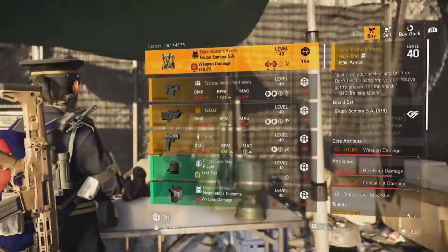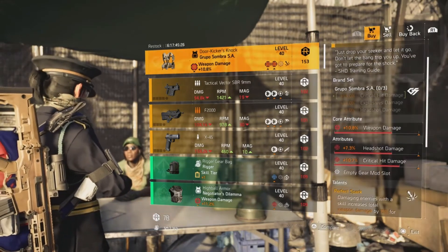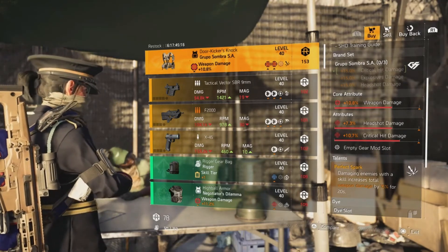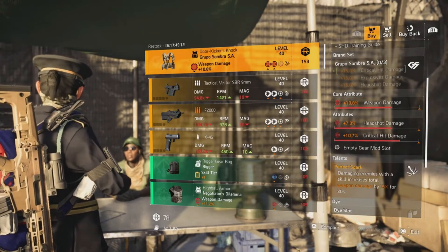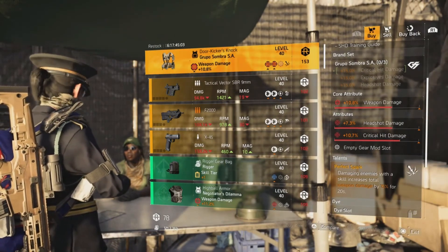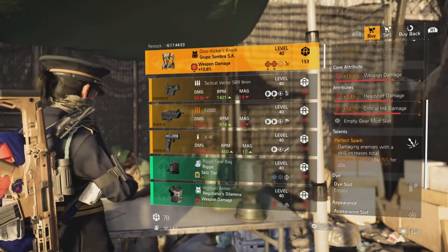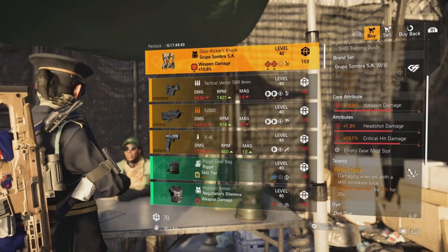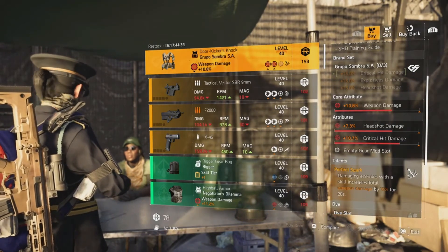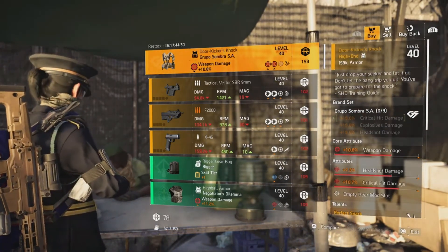Now we're at DZ South for the last item — the Door Kicker's Knock. It's got weapon damage, headshot damage, crit damage, and Perfect Spark. You could change the headshot damage to skill damage or crit chance depending on whether you want to run a hybrid build. Perfect Spark says: damaging enemies with a skill increases total weapon damage by 15% for 20 seconds — so you get quite a buff of an extra 15% damage. If you want to run a hybrid build put headshot damage to skill damage, otherwise change it to crit chance and you'll have a great Door Kicker's Knock.